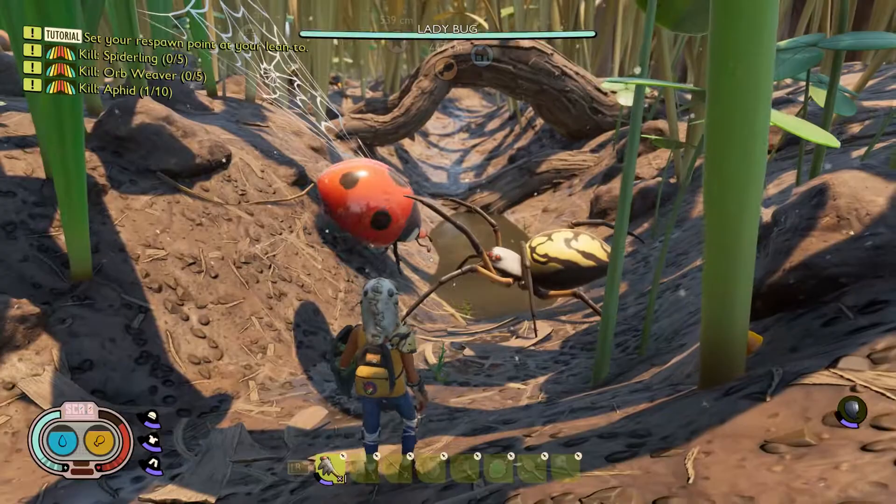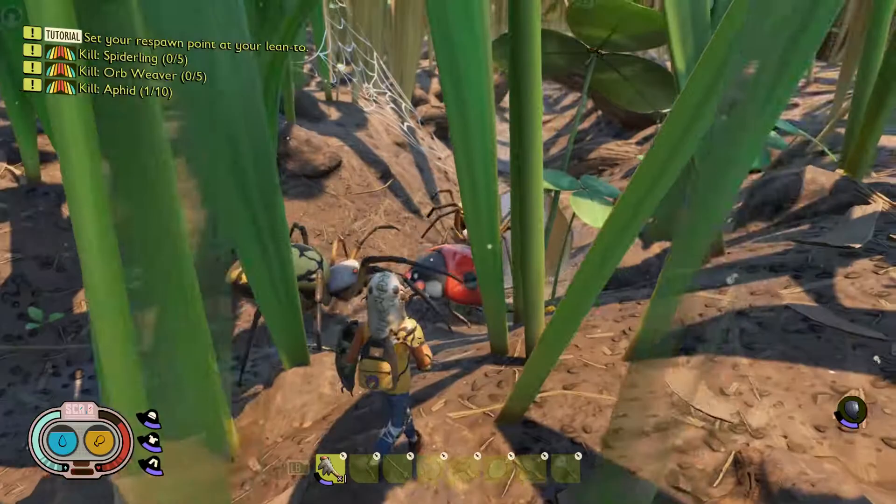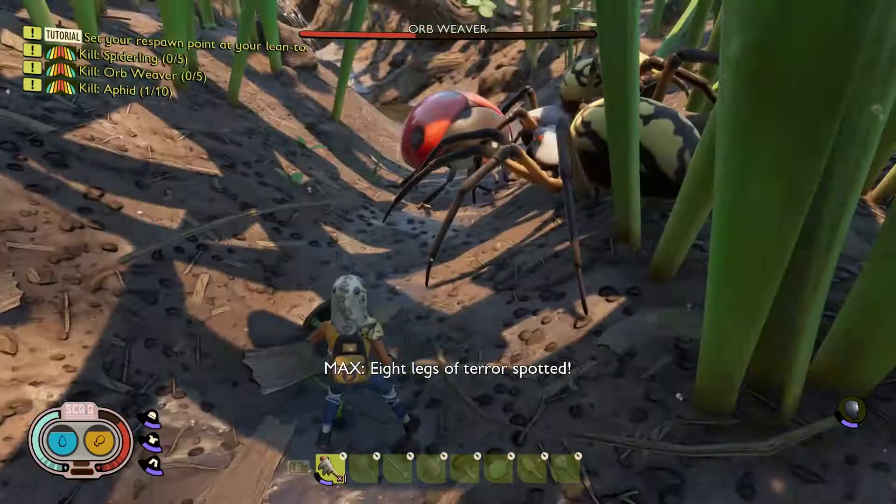Alright, they are going to fight. I'm trying to get them to trigger on each other — there we go! It looks like it's going to be a two-on-one, which is actually a pretty solid fight. If I can get them to attack each other, there we go — it's two versus one. So far the ladybug is at about three-quarters health and has already taken out one orb weaver. It's getting pretty vicious here!